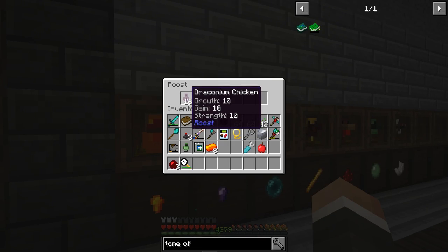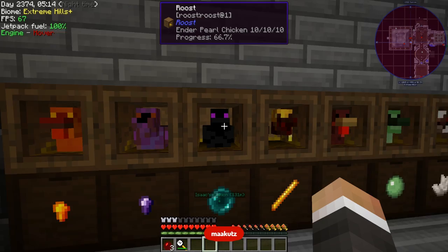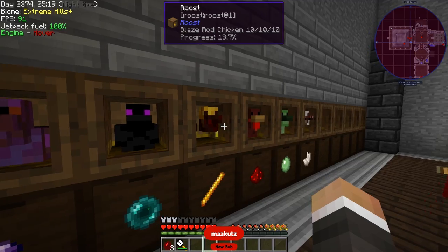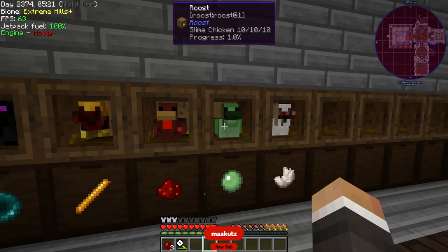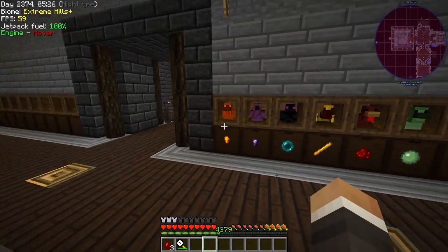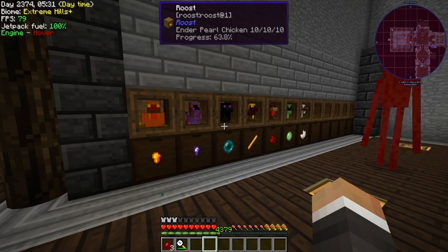Since the end of the last stream I've gone ahead and bred all of the core chickens I thought we could use, and I bred those up to 10/10/10s as well. We've got draconian chickens, ender pearl chickens, blaze chickens, redstone chickens, slime chickens, and nether quartz chickens — all pumping out into these drawers down here, so if we need any of those they're ready to go.